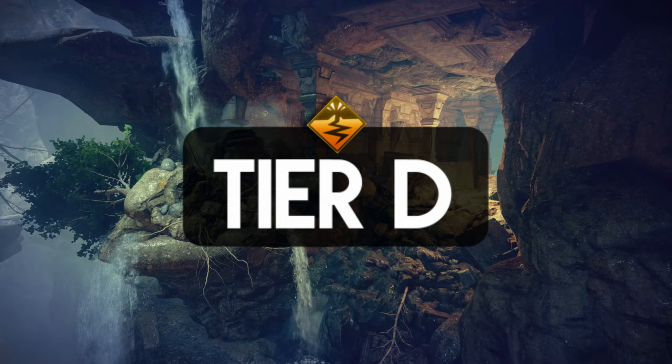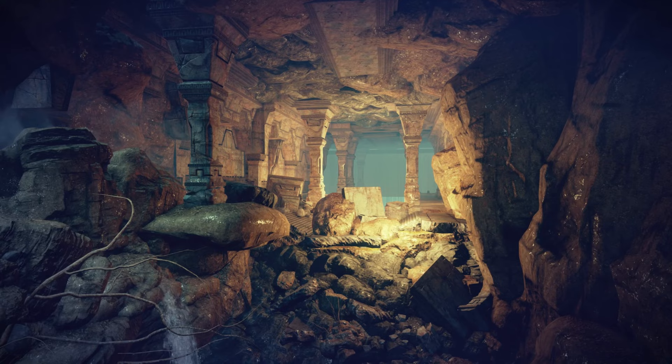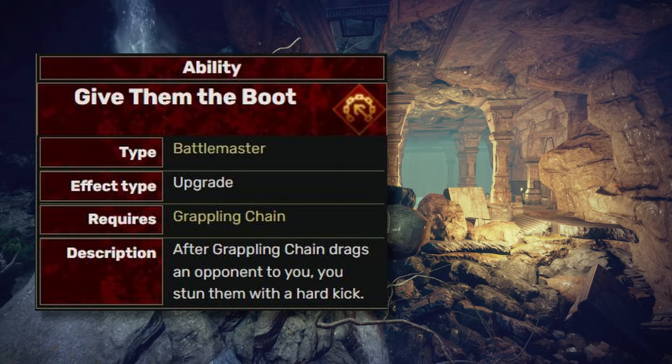The Grappling Chain is a good way to group monsters up. By using Chains for Days, you pull every enemy towards you within 5 meters — this is absolutely absurd. It has a short cooldown so you can spam it over and over again, and the mobs can barely strike back. The other upgrade just stuns a single target — a bit bland. I'll put it on the tier B list.